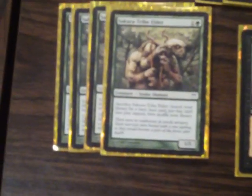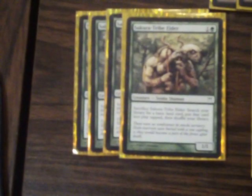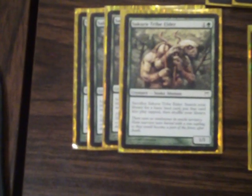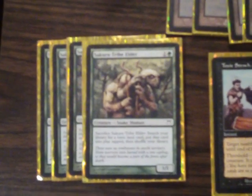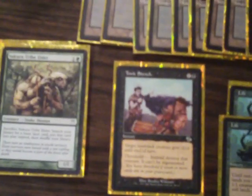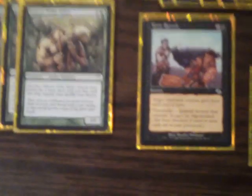Especially when combining the turn two play of Sakura-Tribe Elder, which again helps with that mana. Not so good now if the rules change — the deck has gotten a little bit weaker, so I do have to adjust it, but it's a work in progress. For turn two, we have Sakura-Tribe Elder and Toxic Stench. It's not the greatest card for a turn two play, but it is something that can be done. The turn two play should not be consisting of kills; it should be smoothing out that mana base the rest of the way.